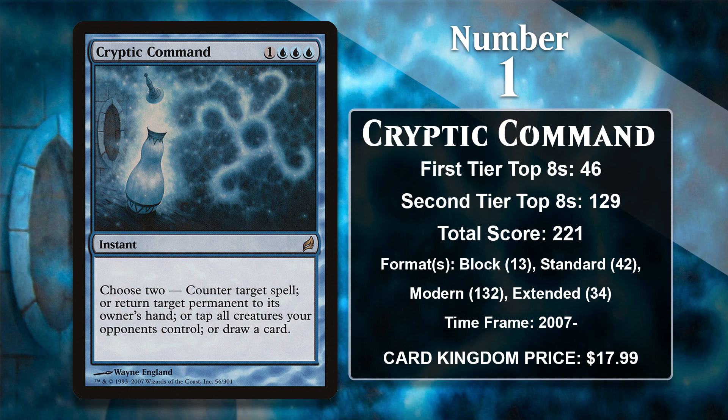And at number one, by a whole lot, it's Cryptic Command — which is probably the card that many of you expected to see at the top of this list. It was part of the very first cycle of Commands, appearing originally in Lorwyn. Like all commands, Cryptic gives you four options and you can choose two of them. This gives you good flexibility and a ton of value for your mana. It isn't hard to set up a two-for-one with it, as just choosing the counter and draw-a-card option will guarantee you one of those. The counter-draw-a-card option is the most common, but the other options have their place too. The ability to bounce a creature can come in handy in a pinch, as can the ability to tap down all of your opponent's creatures. The one downside about the Command is the triple blue in the mana cost, so it doesn't find its way into all the control decks in Modern, but any control deck that can play it in Modern does, and that's a big part of what makes its score so huge. It has seen play in other formats too, like Block, Standard, and Extended. Cryptic Command is still actively putting up points, and it has such a massive lead that it is unlikely it'll ever slip down this list.